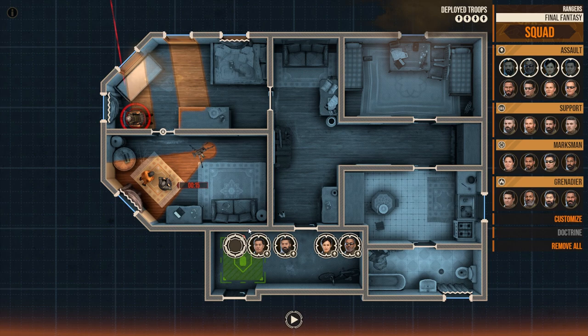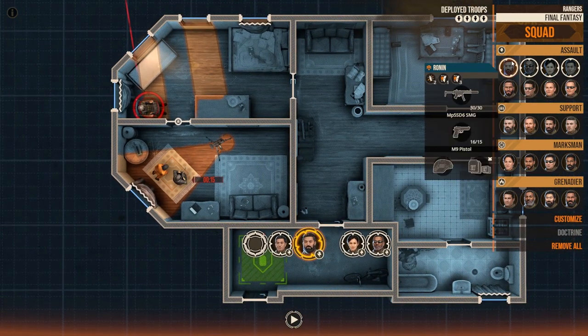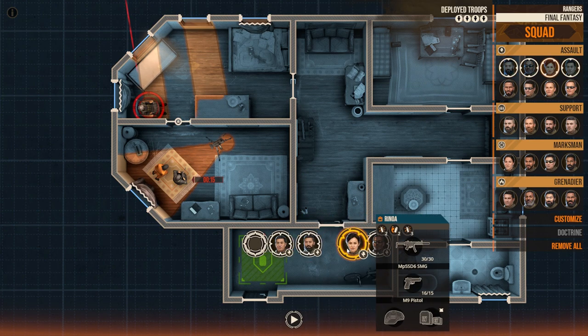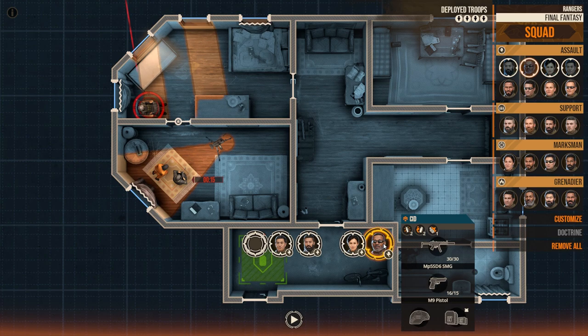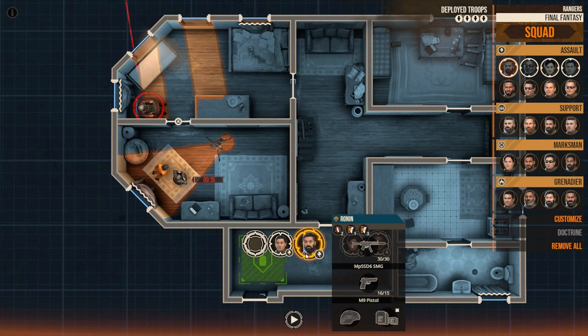We have a hostage situation where one of them is going to be executed if we are unable to help them out. Our Final Fantasy squad consists of Zell, Ronin, Rinoa, and Sid. I gave them all MP5 SD6 SMGs — submachine guns — just because I like the weapon, and we are all LARPing here anyway.